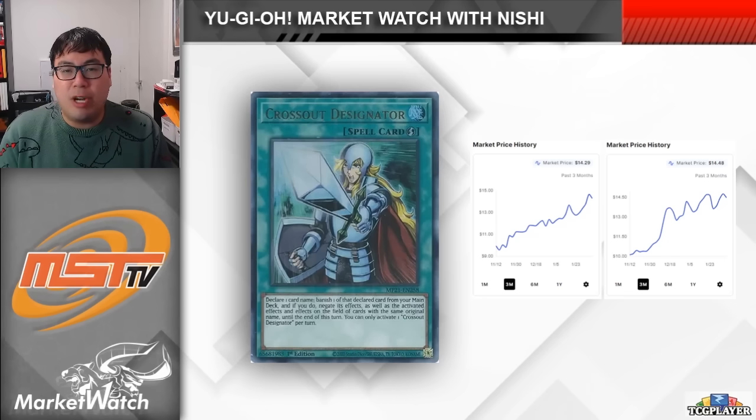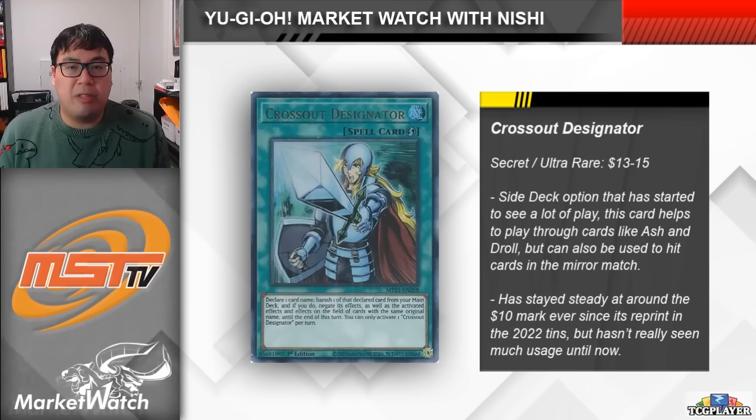I'm pretty sure it's been there ever since those tins dropped in 2022. However, within the last couple of months, the card has been talked about more and more, and we're now seeing the card creep up to around $13-$15. Overall, I do think that Crossout Designator is a really good card this format — it'll definitely see a lot of play and it's going to be really useful going first, since even if you don't use it to stop hand traps, you could still stop key engine cards in the mirror match. The only thing we have to worry about is the card getting a reprint in Rarity Collection 2, which seems extremely likely. You might want to hold onto a set for yourself to play with, but offload the others just in case that reprint does hit.